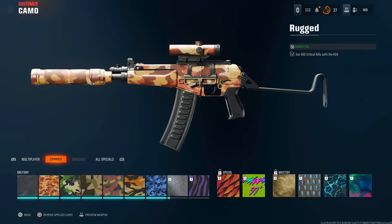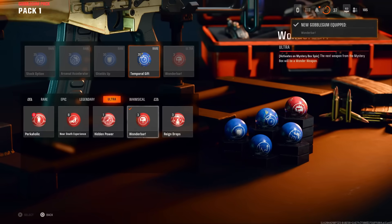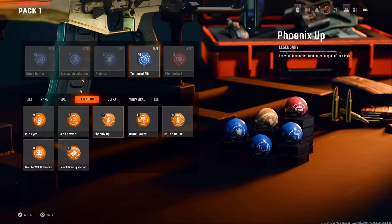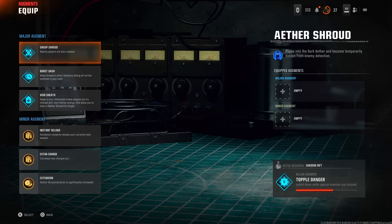To start this off, you want to pick a gun and get your camo challenges set up — so headshots, critical kills — and also for your gobble gums, if you have Wonder Bar put that on, it is very useful. You also need to have the augments for Melee Macchiato: that's the triple shot and the strength training augments. You also want to have the burst dash augment for the Ether Shroud as well.